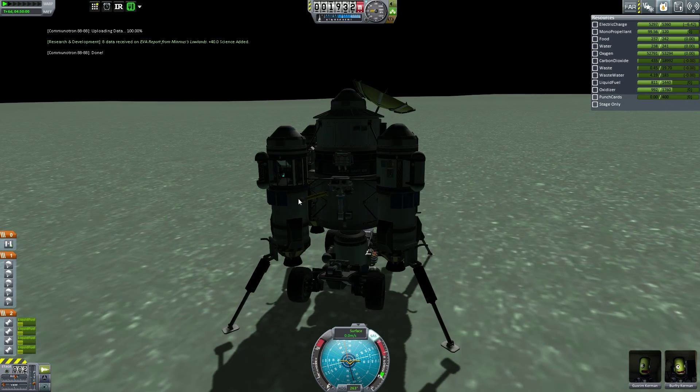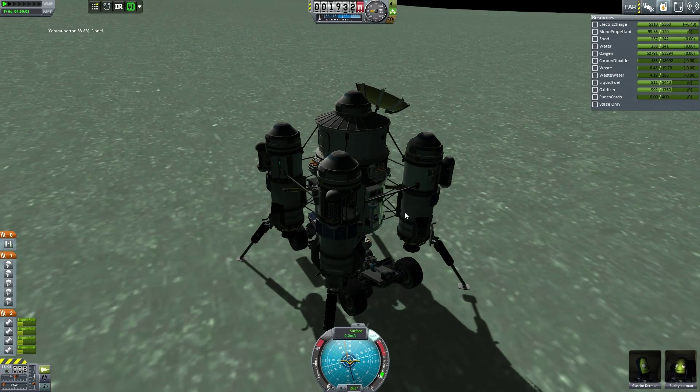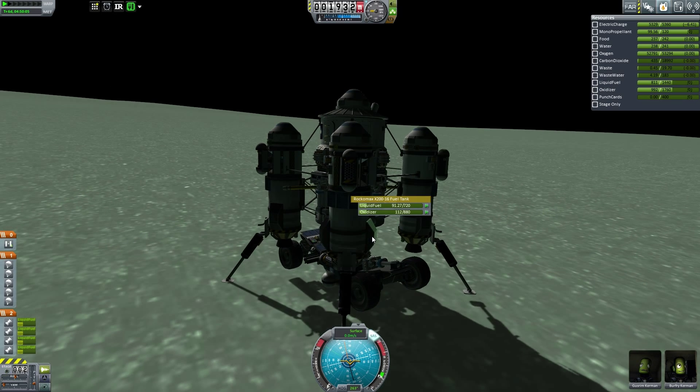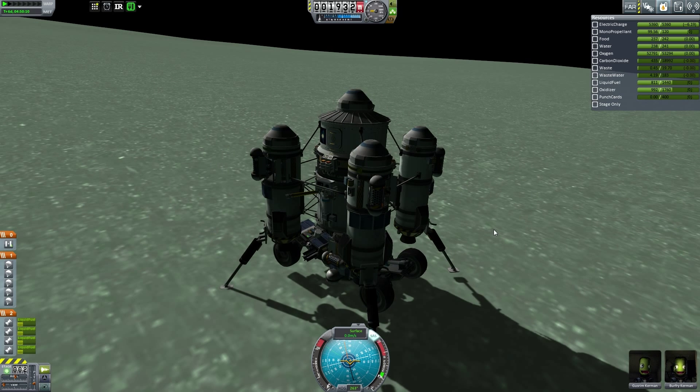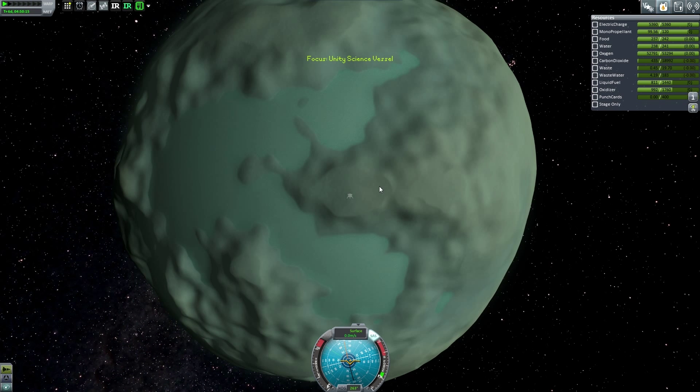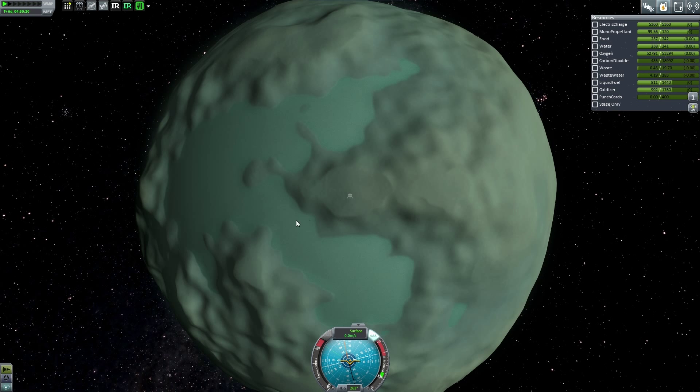I hate how I bounce off — I really need to add ladders to my vessels starting with my next one. We need to transmit that data and keep the rest. How much fuel do we have in this tank? Getting pretty low — we might be able to do one more area before we should consider going back. We're on the lowlands; our options are the slopes around here or the highlands way up over there. Maybe I should just go for the slopes and then make our way back.